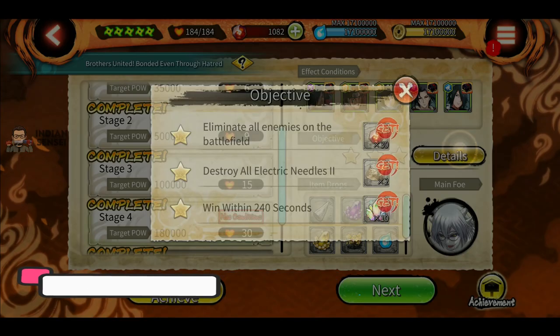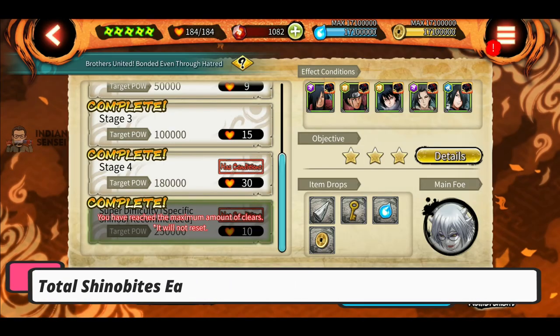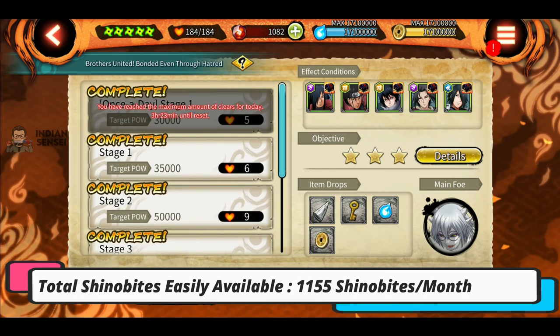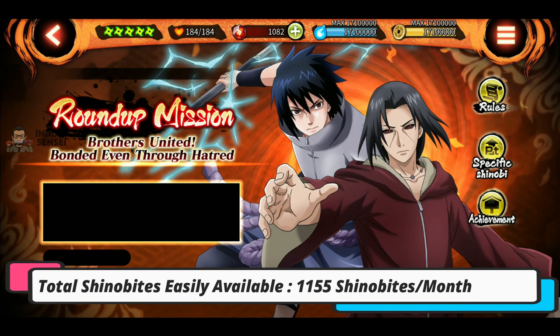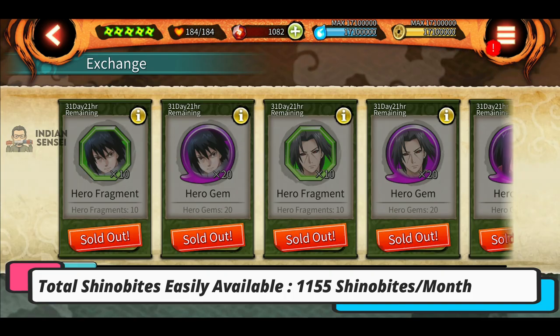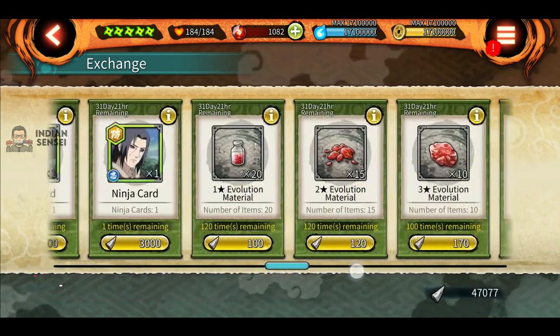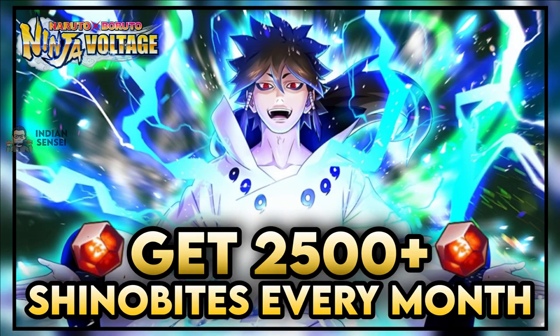So total from roundup is 180 shinovites in a month. They have removed team battle but that's okay. The total shinovites easily available for all players is 1155 — you can get this just by doing some basic stuff: logging in and playing a little bit of SAM and CBG. That's really something.